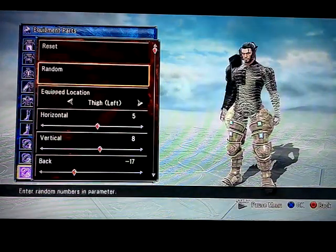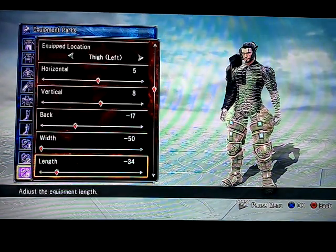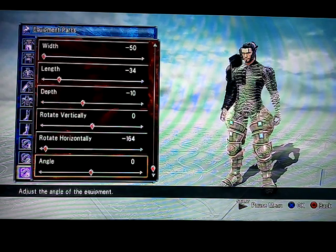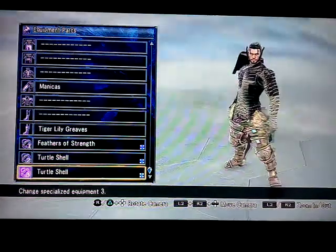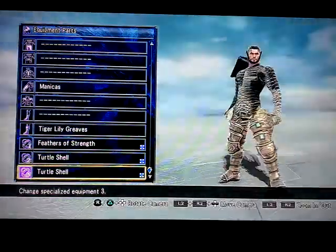And for the left one, it's 5, 8, negative 17, negative 50, negative 34, negative 10, 0, negative 164, and 0. Because he had the big cufflinks on his leg, so that should do all.